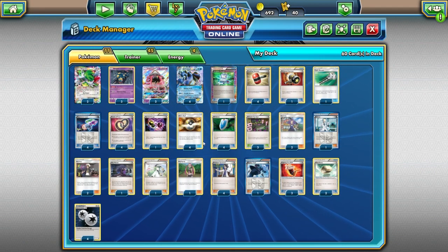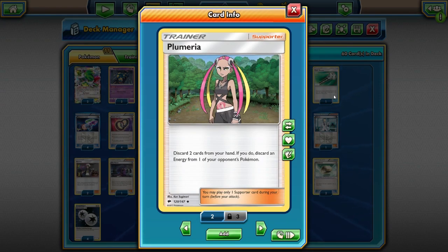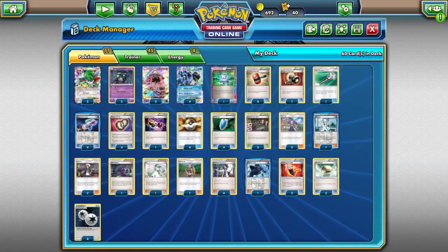We're also playing a copy of Plumeria. Previously Seismitoad decks used something like Team Flare Grunt or Xerosic, but Field Blower did replace Xerosic. As for Team Flare Grunt, we're replacing it with Plumeria. Plumeria is just so much better — it discards an energy from any of your opponent's Pokémon, whereas Team Flare Grunt only worked on the active. You do have to discard two cards to use Plumeria, but that's not a big deal since we can get those back with Puzzle of Time mid to late game, and there are plenty of cards we want to discard anyway.